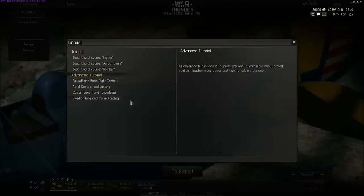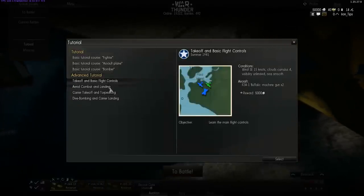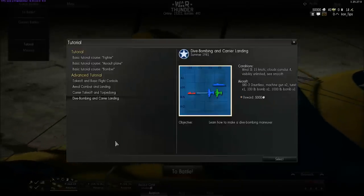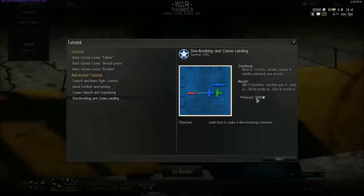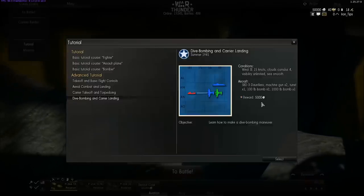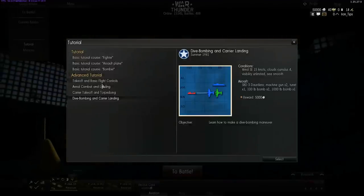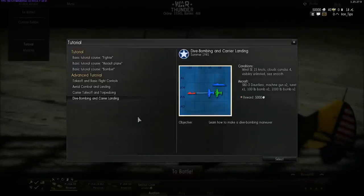Now going to the advanced tutorial. The advanced tutorial will show you your basic flight controls, how to land your aircraft, how to torpedo an enemy ship, and how to perform a carrier landing and dive bombing. Those four tutorials will earn you 5,000 Lions — Lions are your basic currency in-game, which you use to repair your aircrafts, resupply ammunition, and buy new ones. I do recommend you do the tutorials to familiarize yourself with all of the controls.